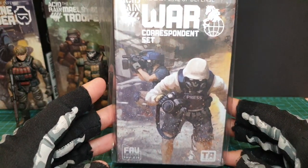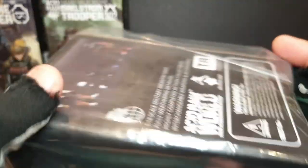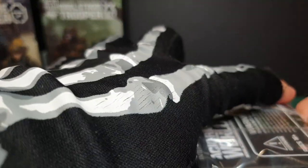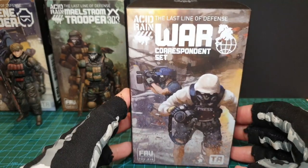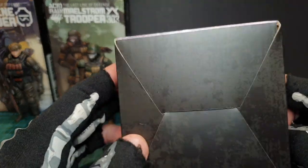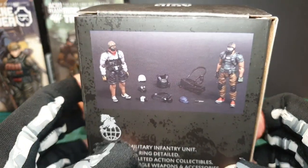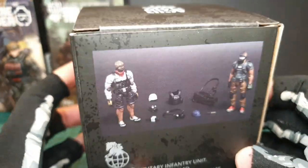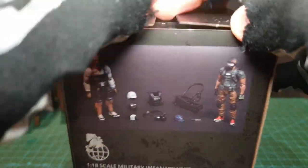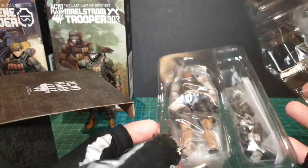Next, the War Correspondence Set. I've had my eye on this for quite a bit, primarily for customs. I like the look of these guys — it's a two-pack set. They come with different accessories like guns and stuff like that. I think they should do more civilian-type figures and different variations — it just adds a bit more to the universe you're building. No crate for these guys though.